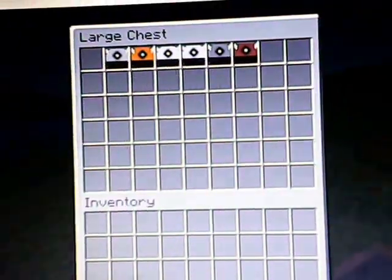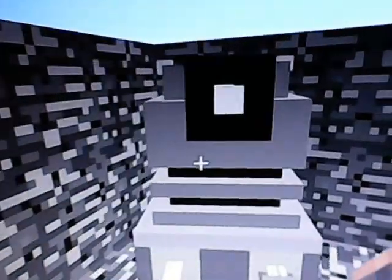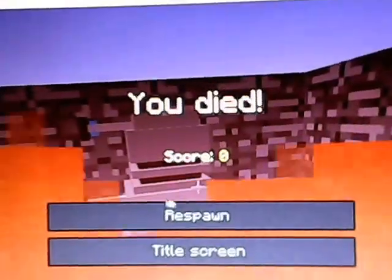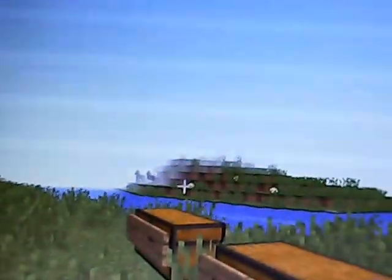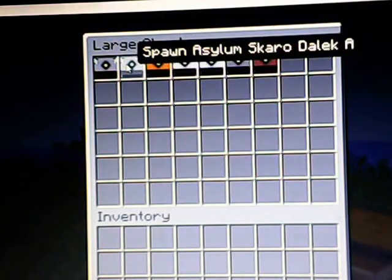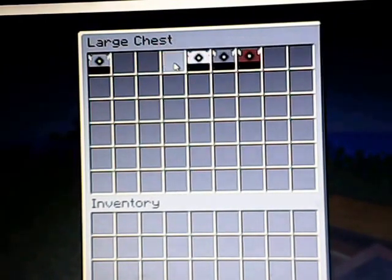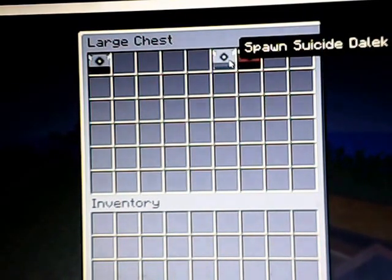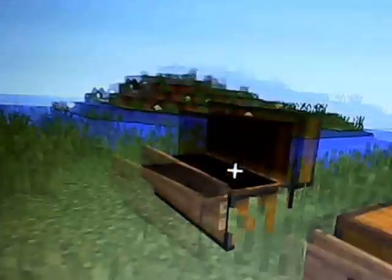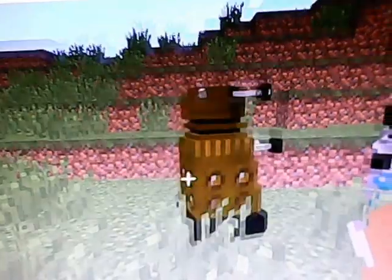Now we're going to see how powerful that guy is. I'm in here - game mode zero. How's it going? Are you going to do anything? Those guys are pretty tough. I've also got Asylum in Chicago Dalek A, 2005 Asylum Dalek A, Supreme Dalek, Asylum Supreme Dalek. Yes, that does say Suicide Dalek. And Pink Fluffy Dalek. I don't really know why I wanted to include that one. This one looks pretty cool - gold and bronze and brass. I like that.